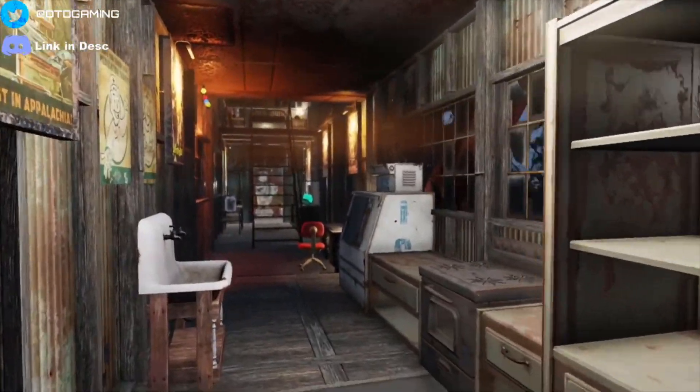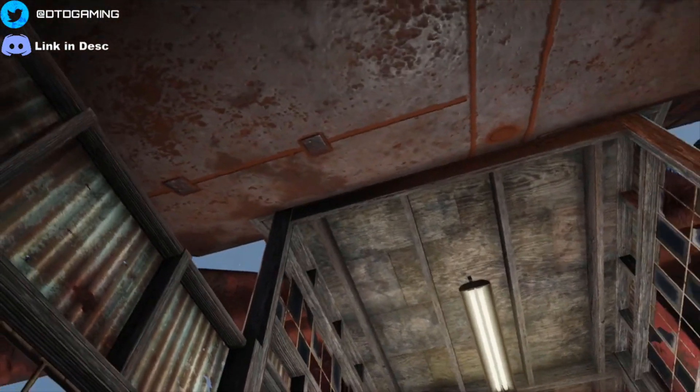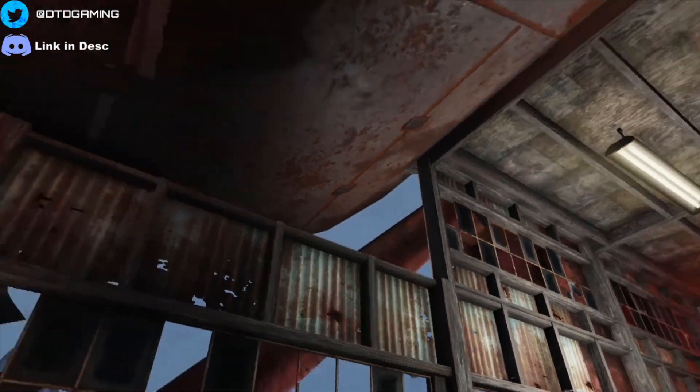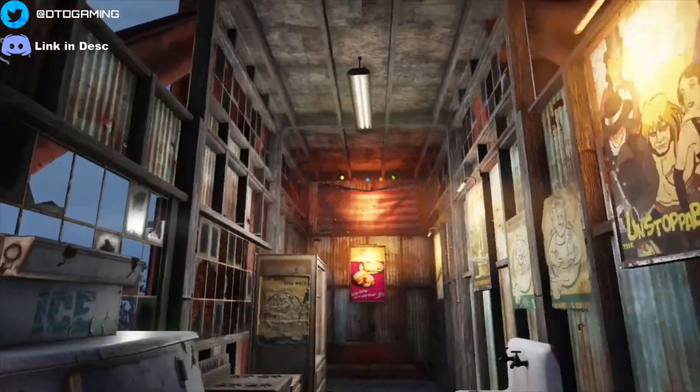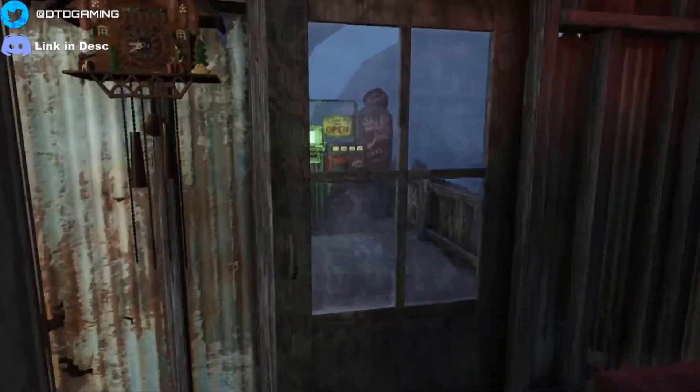Look at how perfectly the roof fits in just there — it literally goes right in, which is absolutely fantastic. I couldn't fit triangle walls in there so I had to leave it open. Same on the other side unfortunately, the fit was too tight.